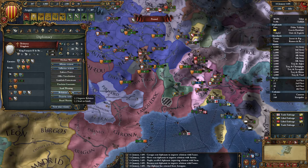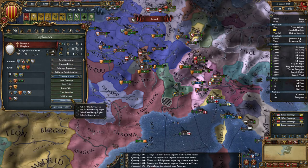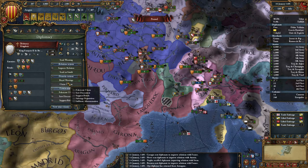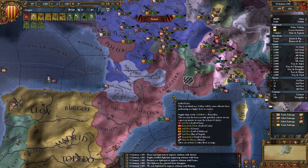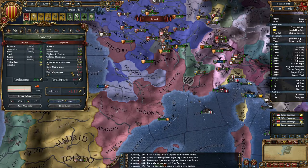If they join the coalition then there's a problem. Probably shouldn't give them a royal marriage. Improve relations — send. Our money situation looks okay. I don't see any reason to keep my army maintenance on.